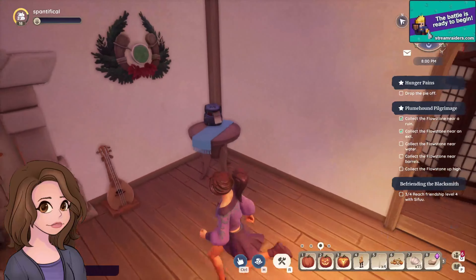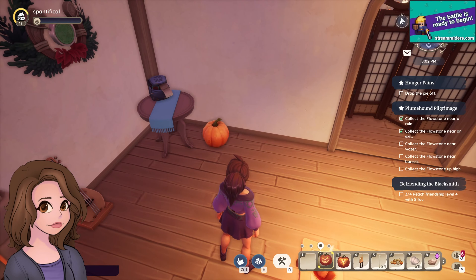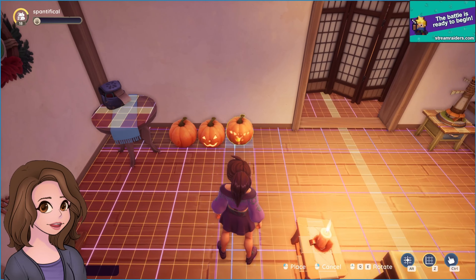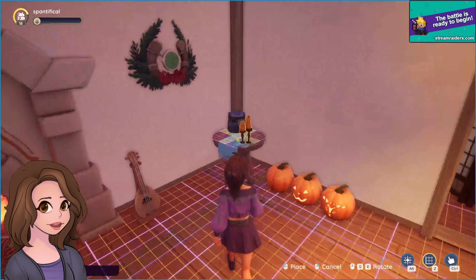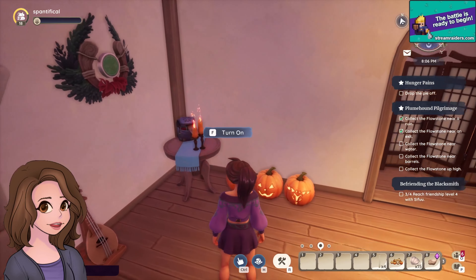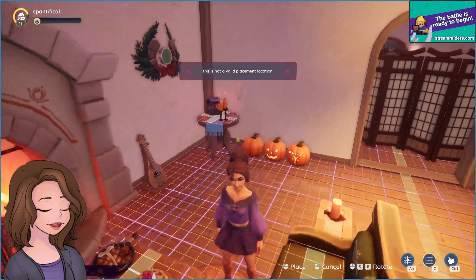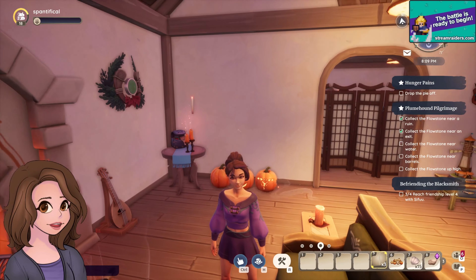All right, let's check out these Halloween decorations. We have a pumpkin, and a regular jack-o'-lantern, and a Sir Knuck jack-o'-lantern. We have orange candlesticks, we have floating candles — which I guess can pretty much go anywhere, right?